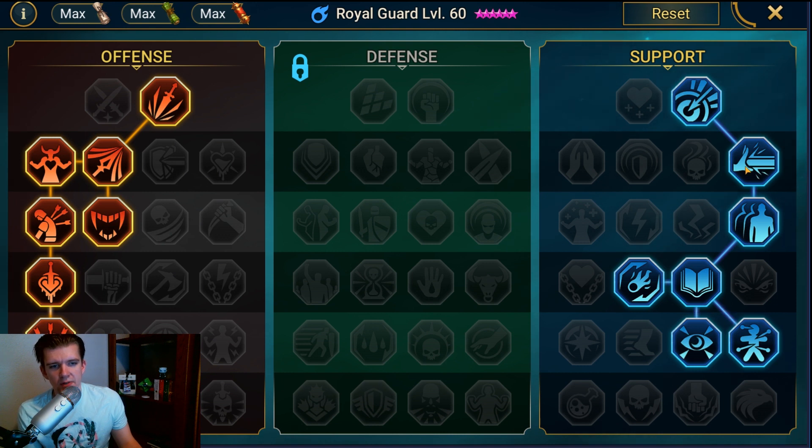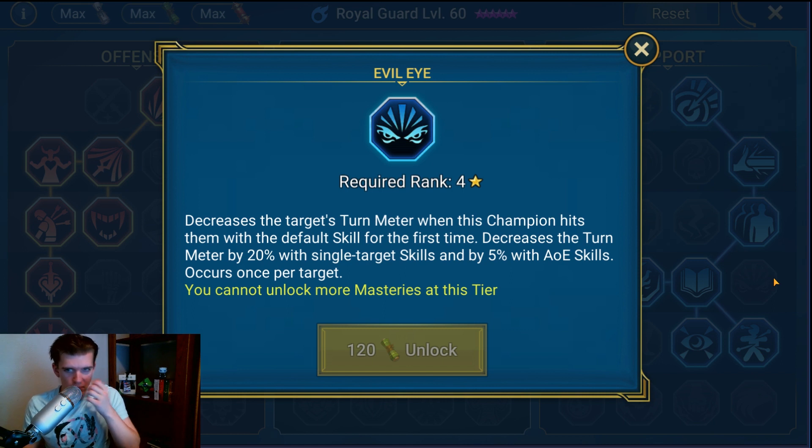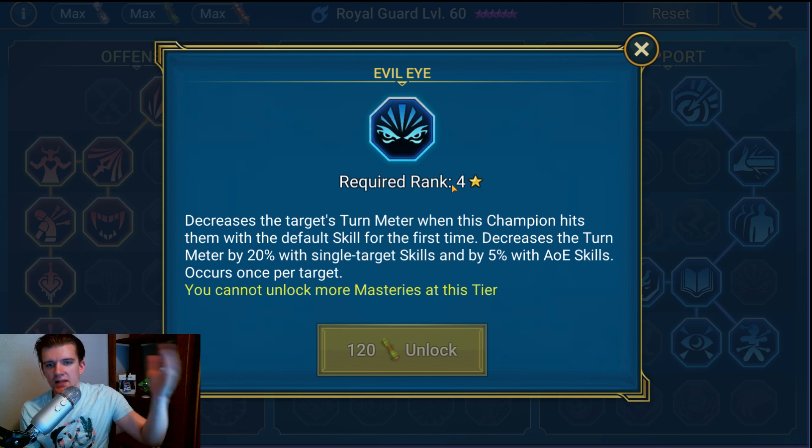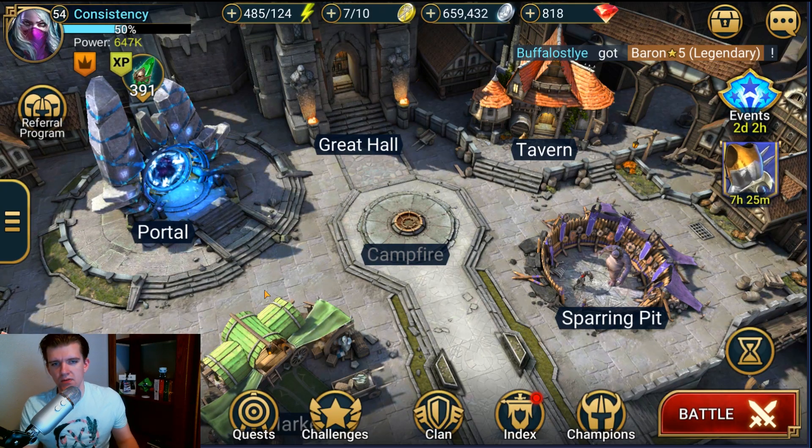Cycle of Magic — a 5% chance of decreasing a random skill's cooldown by one turn — doesn't look like much, but in clan boss you're never using Hamstring, so the only cooldown you have is Takedown. It actually procs a decent amount over many turns and gets you more damage. But for dungeons and cheesing bosses like Spider, I'd really love Evil Eye — that 20% reduced turn meter on auto is so impactful. It's expensive to reset masteries so I'll probably just settle for what I have.